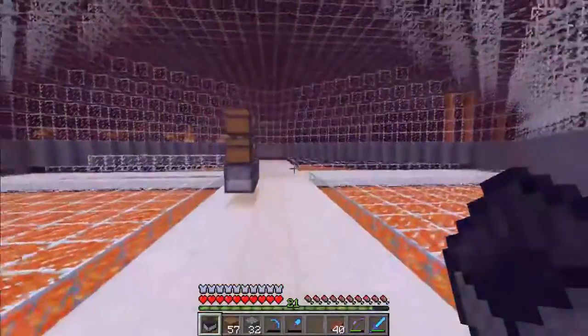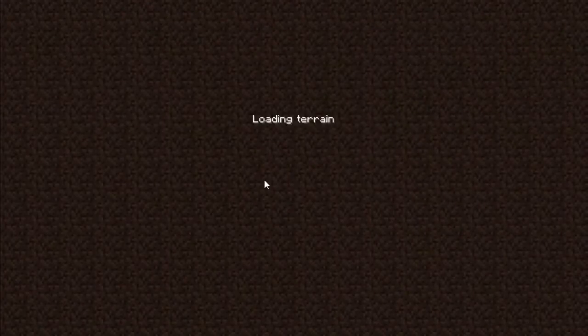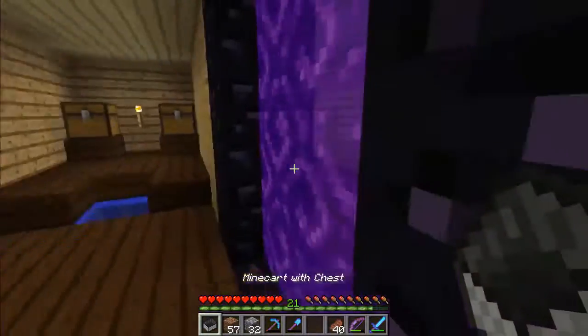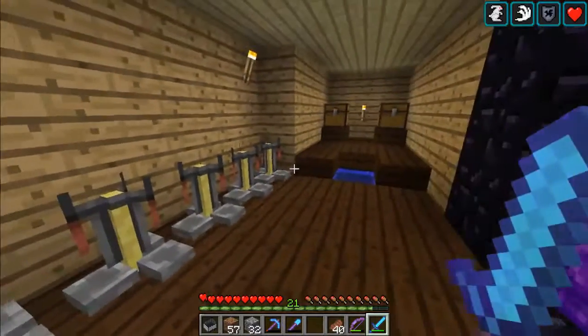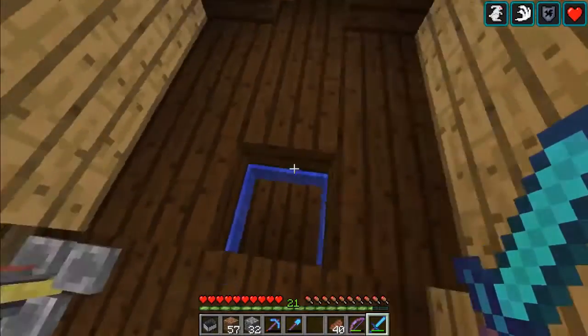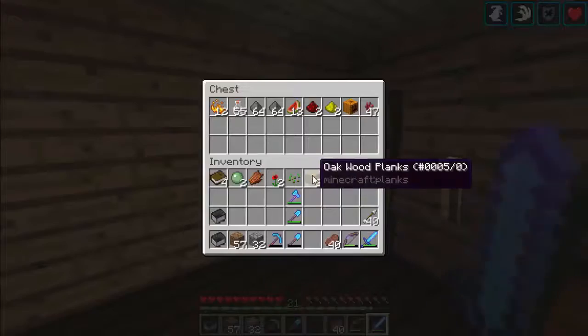Now back to the overworld — and this is why it includes the second floor, because it leads to the second floor of the house. Over here is the main brewing area. This water is so I don't have to use a cauldron — I could just right-click the water.